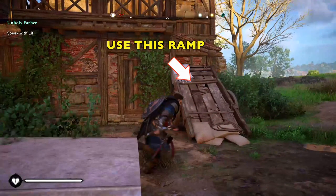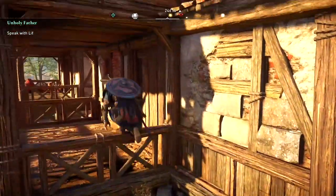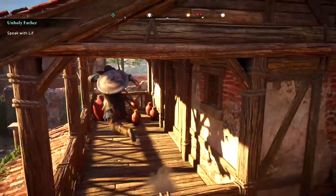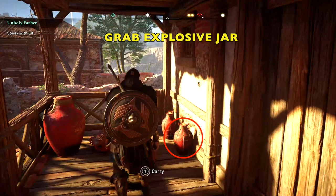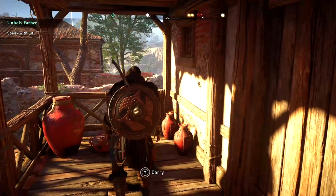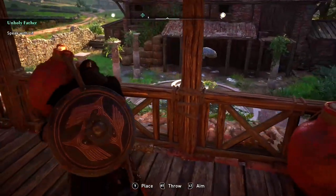We're going to use this ramp so that we can get up to the two balconies up here. Work your way up and through to the other side of this balcony. Once we get here, you notice there's a bunch of jars. We'll go ahead and grab one of these explosive jars — the smaller ones. Hold in the Y button and pick it up. Now we're going to jump over this railing.